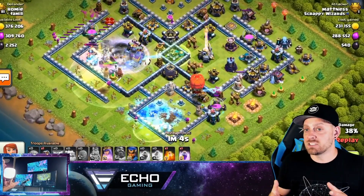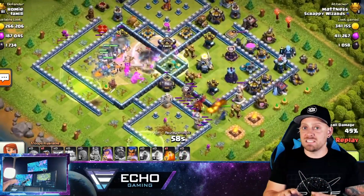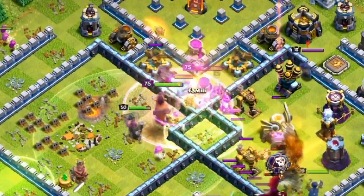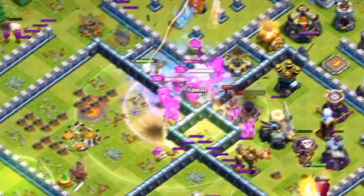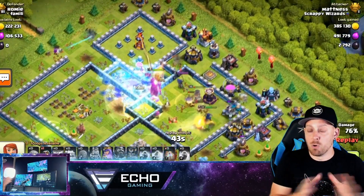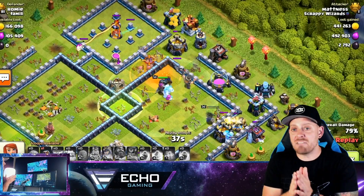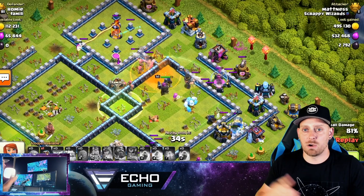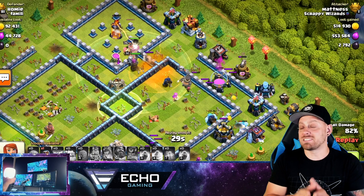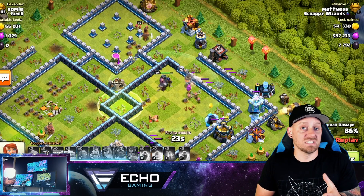What this strategy reminds me of is kind of like an old school Bow Witch strategy, except in this case you're going to have your Ice Golem across the front line, your Yeti in the center going with your heroes as well, and then you're going to spread out about 11 of those Super Archers across the back lane. They take up more camp space than a typical Archer, but they're a lot stronger and they have that through splash damage.